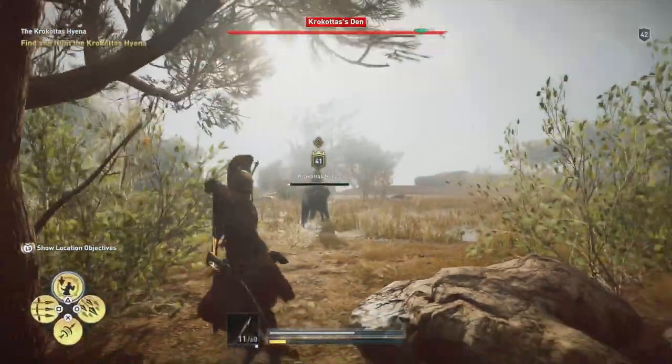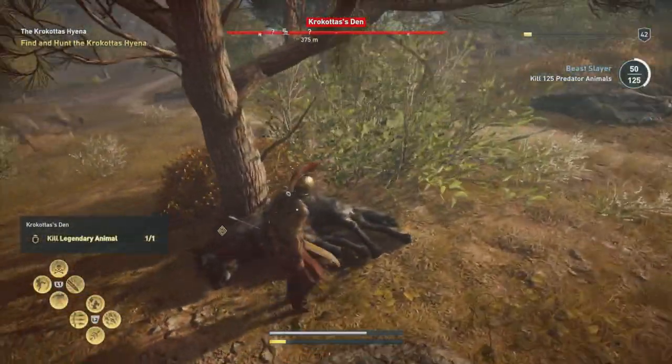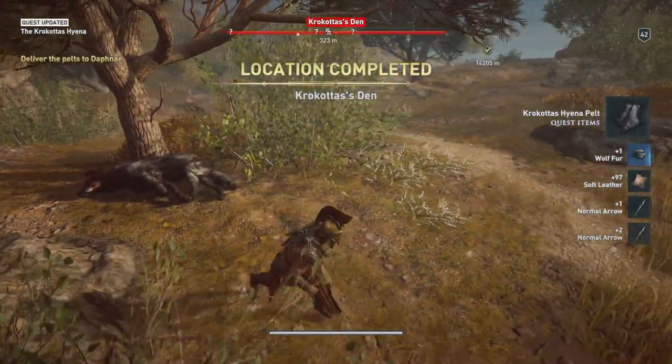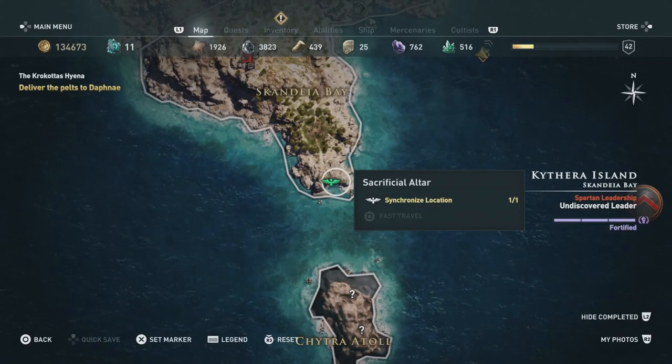We're just about done here. We've got one final shot — we'll go ahead and take it, and that is going to kill this monster. Just make sure that when you're positioning, you're close to the tree, because it forces him to do a dive and that gives you a little bit more opportunity to do damage.